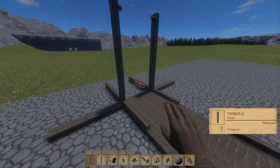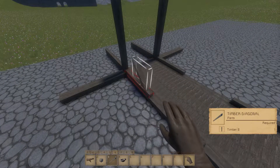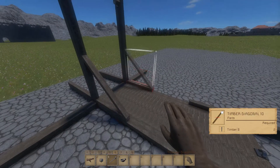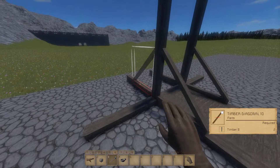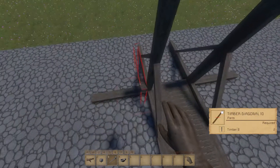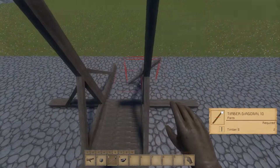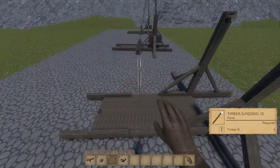On a separate bar I have these diagonal timbers. Scroll the wheel once to turn it into the long piece. Now we use that on both these sides, like so and like so. Turn it around — have one there and then on the other side as well.